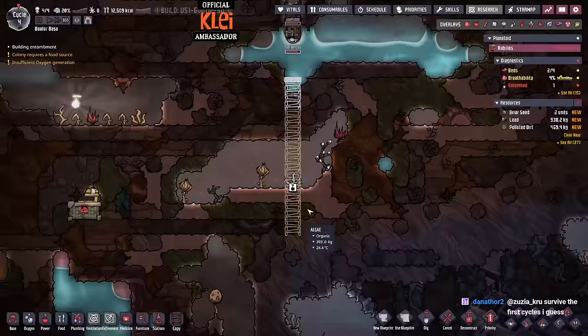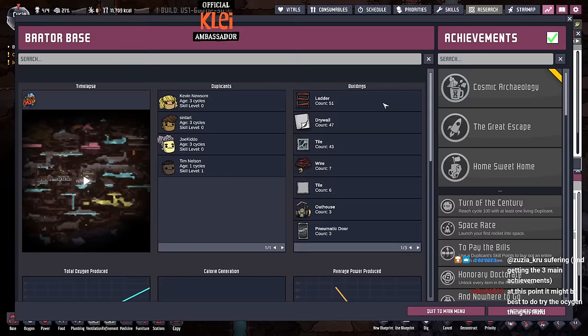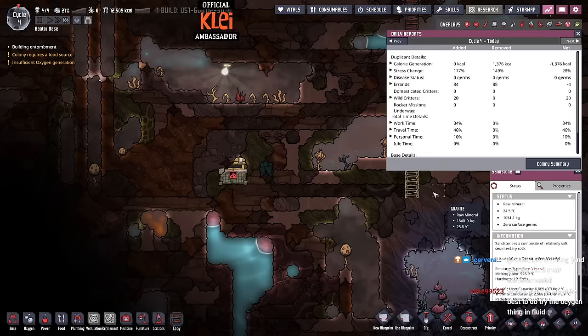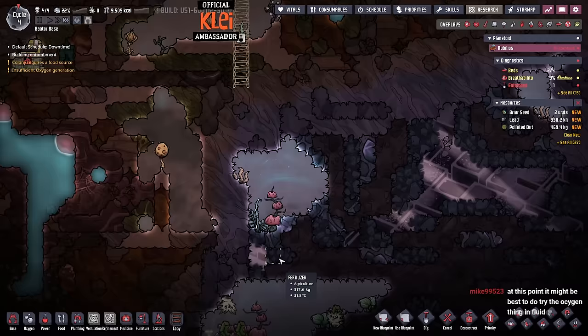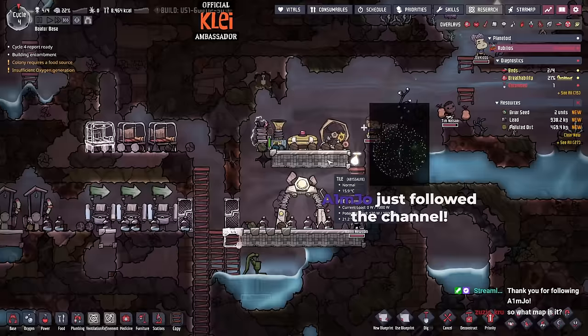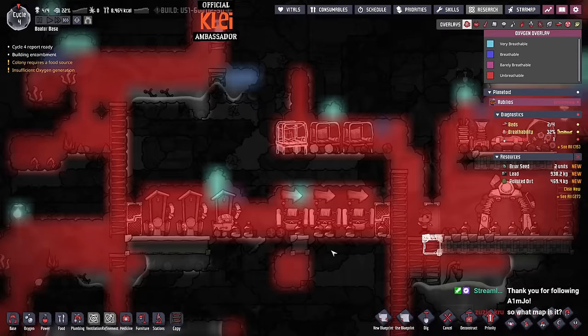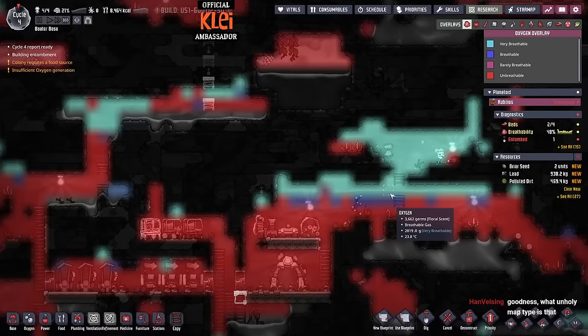Getting the three main achievements is where we're going — assuming we survive long enough. That's Cosmic Archaeology, Great Escape, and Home Sweet Home. I'm just looking for big open areas — this is good. There's good stuff down here. Baator is a custom mod map meant to be more difficult, and so far is definitely living up to that. We've got quite a lot of oxygen at the top so I think we're okay.